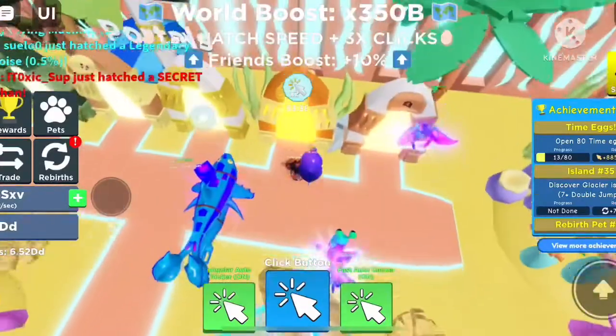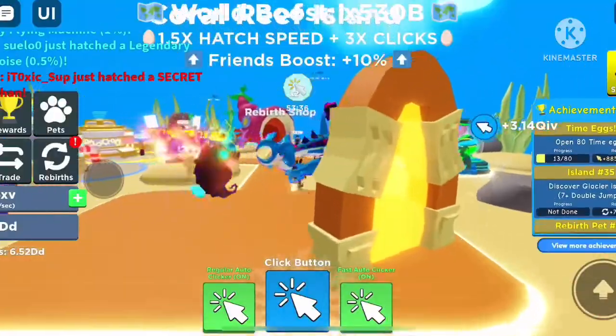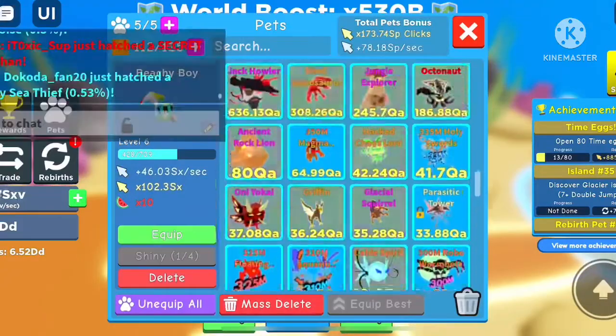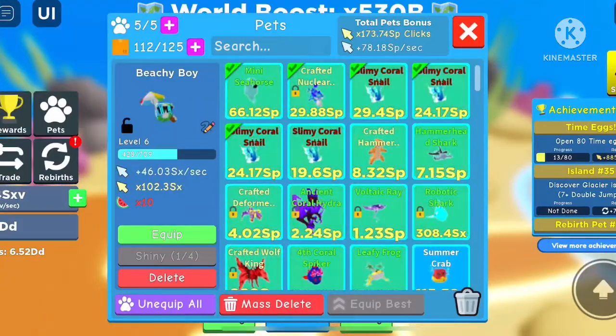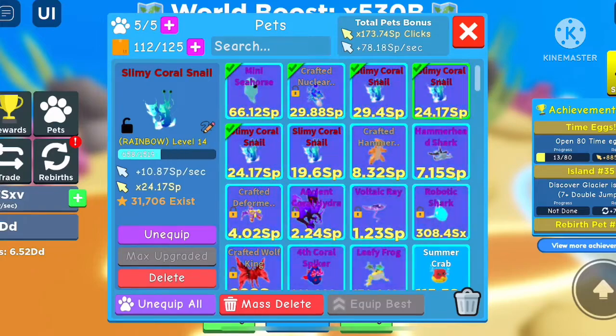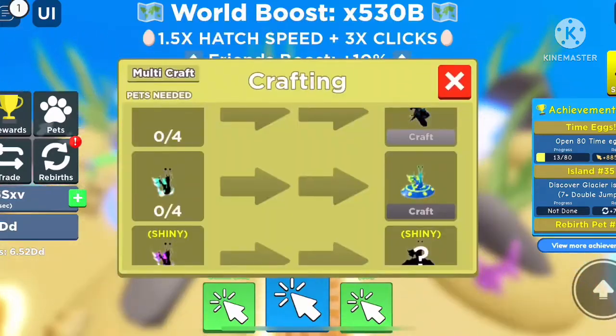So we're going to go into the coral reef island here. Still haven't hatched the coral reef island. And we actually have four RB slimy coral snails. And you know what that means?